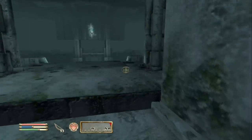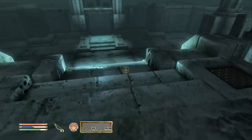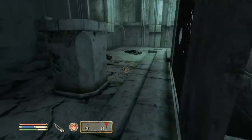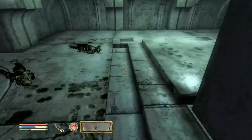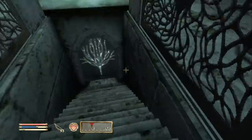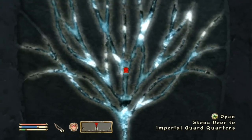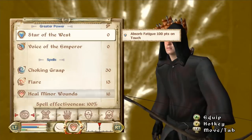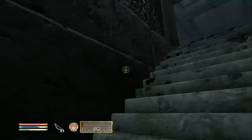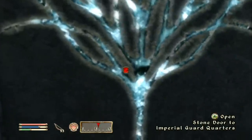Welcome back to my let's play Oblivion series, this is part 22. Hopefully we'll be finishing the Thieves Guild today. According to our quest journal, we've used the Arrow of Extrication to activate the door into the palace. We need to extinguish lights, muffle footsteps, and be stealthy — luckily all that's already taken care of. Let's head on into the Imperial Guard Quarters.